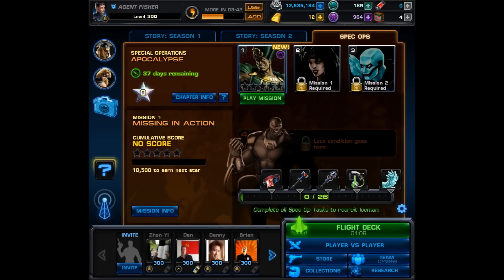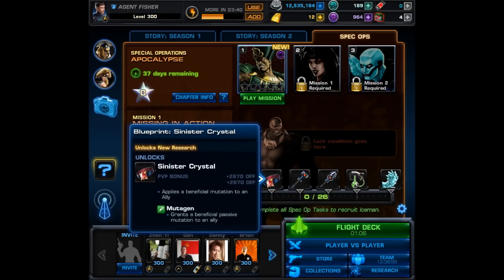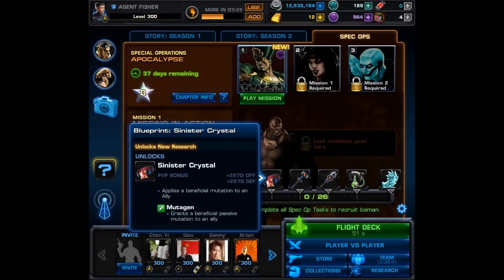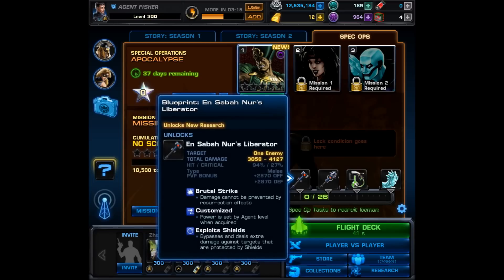Let's go ahead and take a look at the taskbar items and weapons. The first blueprint is for the Sinister Crystal and it has 2870 offense and defense. Those are pretty decent stats and you may want to go ahead and socket those, especially if you're a free player or someone newer to the game. This is how I used to have my armory bonuses — I would use whatever the newest item from the Spec Ops was. After you research this item it is a cheap and easy way to socket your armory.